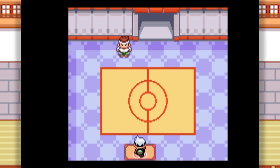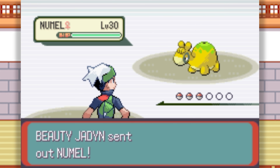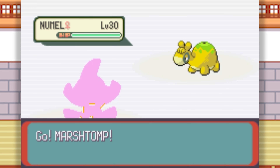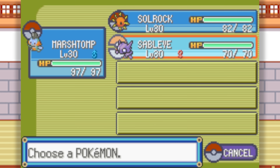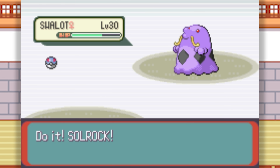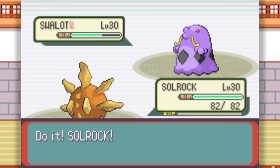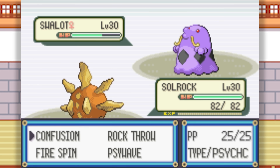The next tent could be the Arena Tent, located in Fallarbor Town. Unlike the previous tent, in this tent you use your own Pokemon. There are two main differences between these battles and normal battles. The first difference is that you can't switch your Pokemon, and the order in which your Pokemon are sent out is fixed — meaning if your first Pokemon goes down, the second is immediately sent out instead of a choice between the second and third.